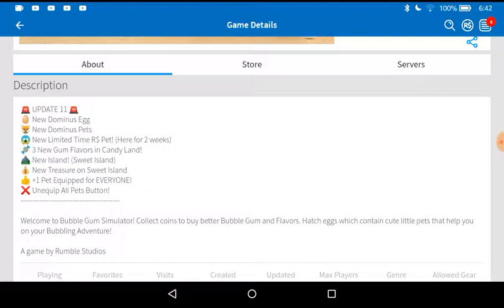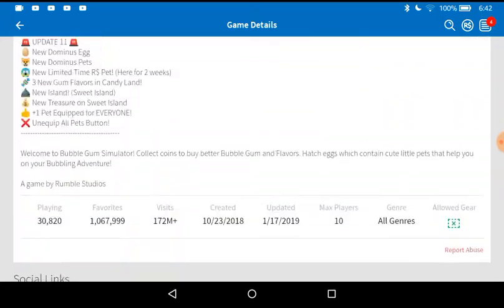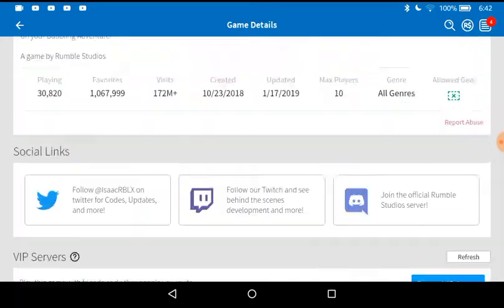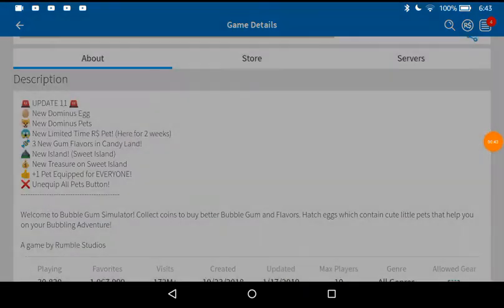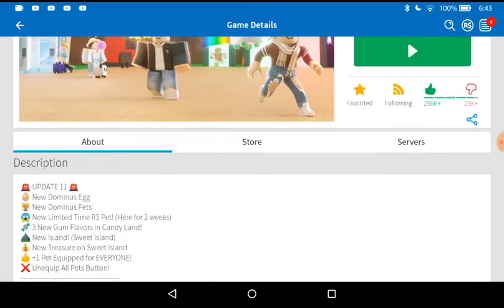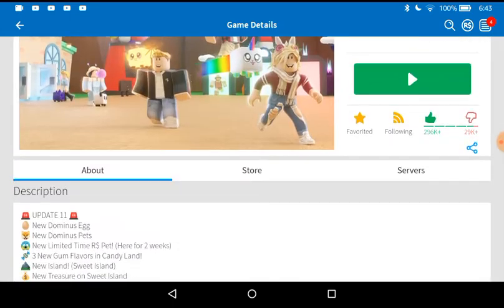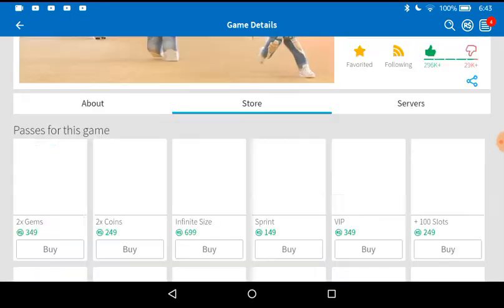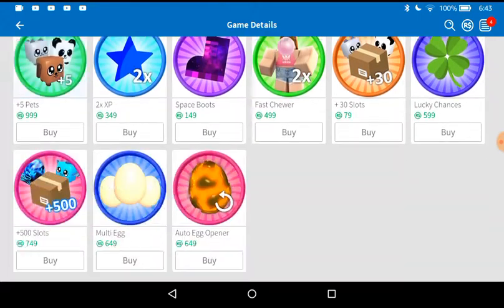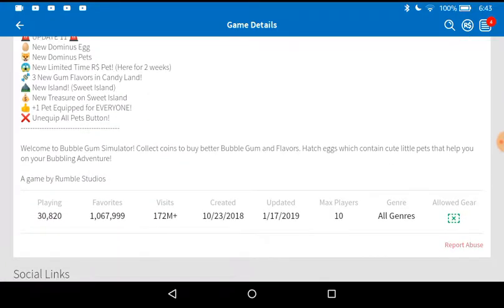So you could equip four pets now. This is way better than Pet Simulator. This is way better — it gives you more space. That's why I like this game better. And there's an unequip all pets button — that's pretty good, unequip all pets with just one button. You don't have to keep doing it manually. I like that. I don't know if you have to buy it, but it looks like something you'd buy. But it's not, so that's pretty good.